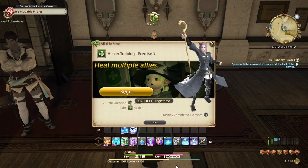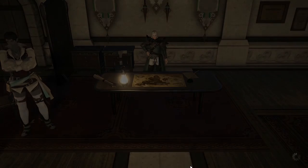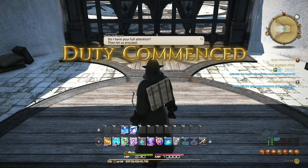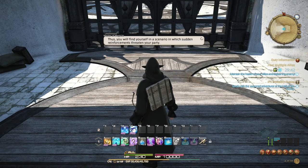On to the third challenge — I believe there are seven or eight of these in total. Heal multiple allies. In this next exercise you will be healing multiple allies — battle is chaotic and you must learn flexibility. You'll find yourself in a scenario where sudden reinforcements threaten your party. You'll need to stay alert and switch your attention between allies as the situation demands. Provide support, defeat the enemy, and victory will be yours.